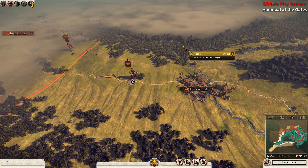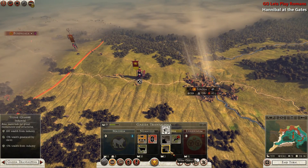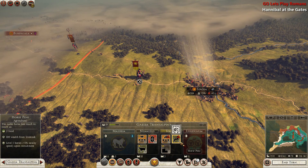In our previous episode, we managed to defeat the Volkai invasion that was coming from the western side. It looks like Telosa is actually an industrial zone.